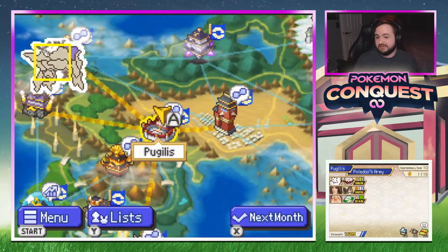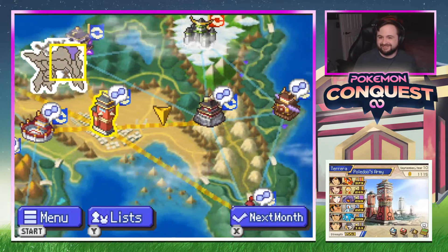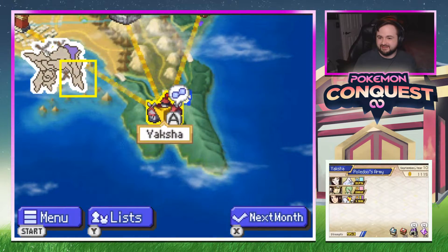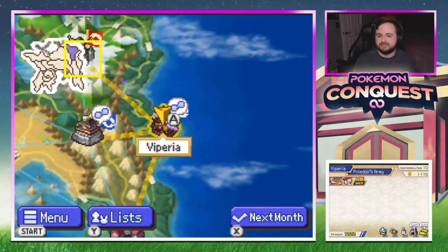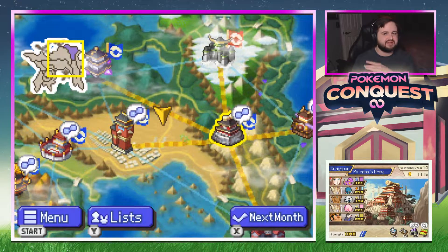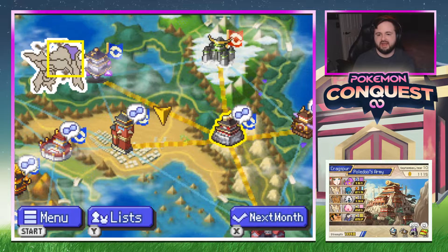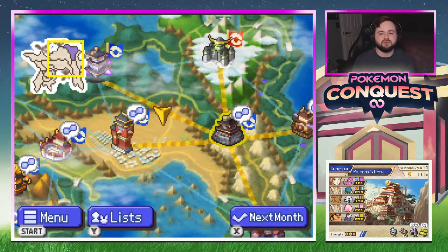I bought four guardian charms — I don't know if I really needed four, but I did. Now that we have the metal coats, there is a Scyther over here. I'm probably going to look around to see if I can get the Scyther and Onix for a perfect sync pair.